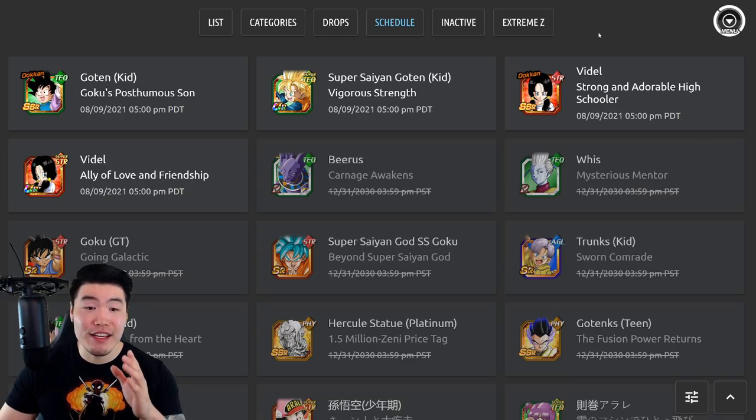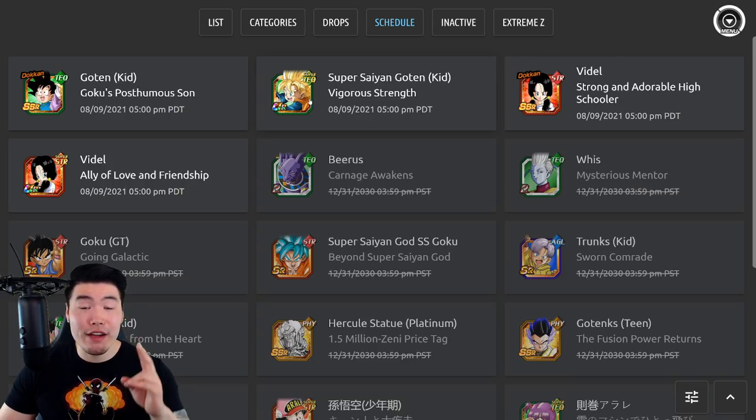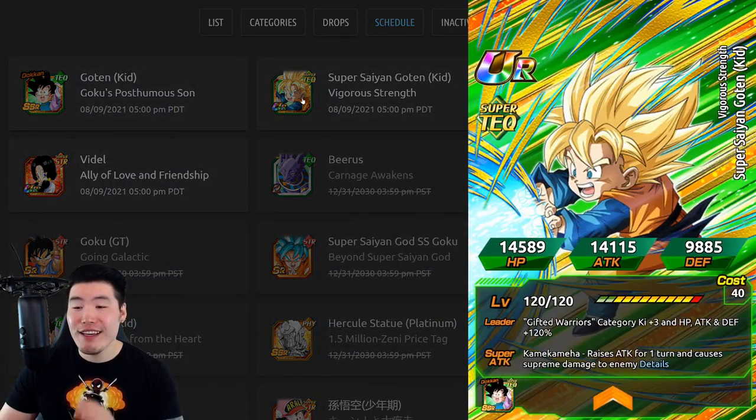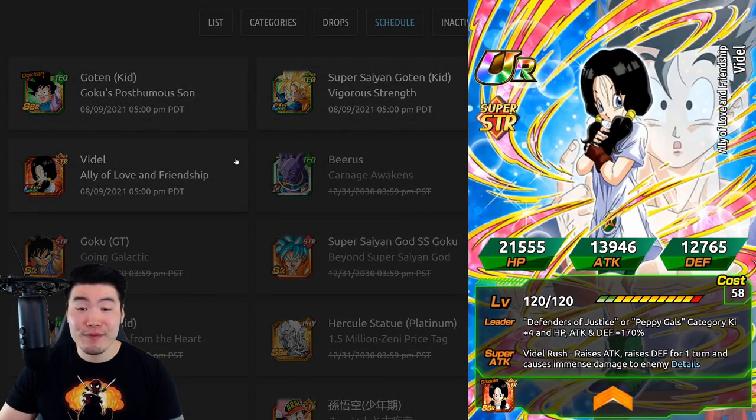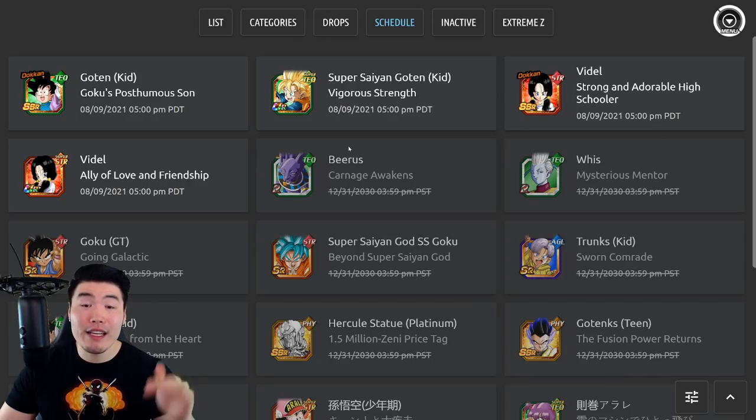As you guys can see, we are on the DBZ Space website, and there are two new units scheduled for release. The first one is the Tech Super Saiyan Kid Goten, and the other one, of course, is the Dokkan Fest STR Videl. Their banner is going to be dropping tonight at 5 p.m. Pacific Time or 8 p.m. Eastern Time, which is much earlier than the average banner release time for Global.